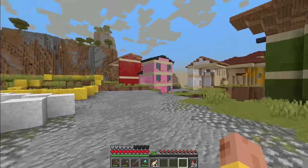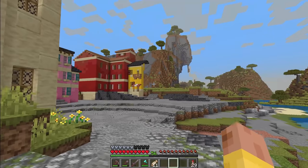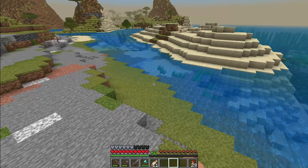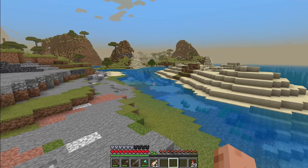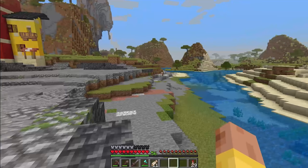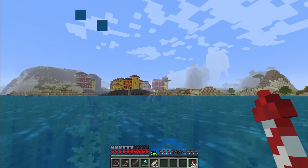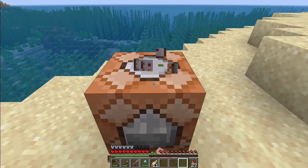I want to continue these houses along here, build up the road wrapping around to the other side, work out this beach area - which shouldn't take too much effort, just a bunch of black concrete powder. And then I want to come out here in the ocean and build a ship, because I think I've figured out a way to connect all our builds that are super far away from each other.